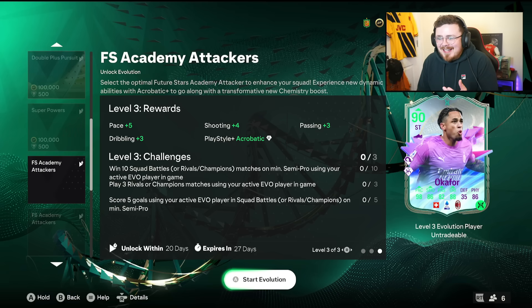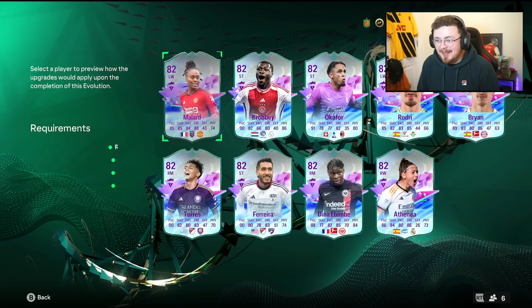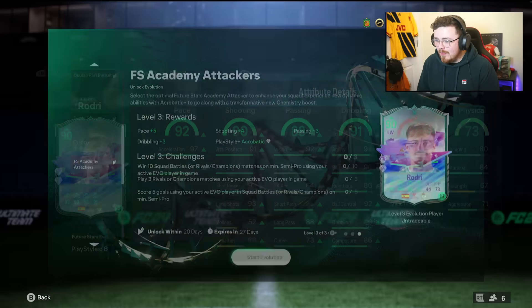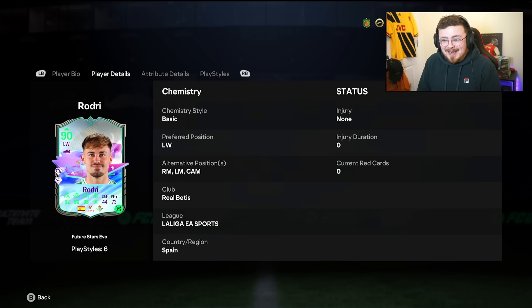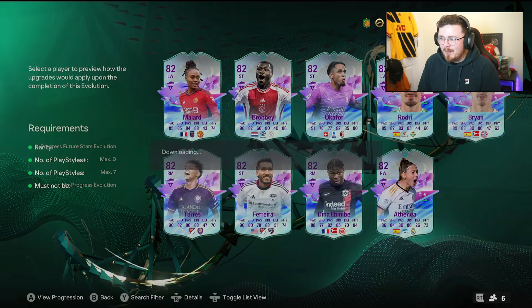Okafor — we looked at him a minute ago. I just have an affiliation with this boy from back in the day. I don't know why — I think he was a silver star. But his card, in all honesty, looks nowhere near as good as Mallard and Brobby here. Rodri moving out to La Liga — more of a technical player. Volleys and penalties are shocking, but he looks really, really good with the pace, the acceleration, the short pass, the dribbling stats, the balance, agility. Playstyles: Technical, Finesse Shot, Flare. He's a nice option with five-star, four-star. No dynamic image on him though, which kind of puts me off a little bit.